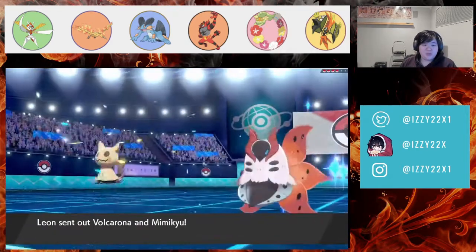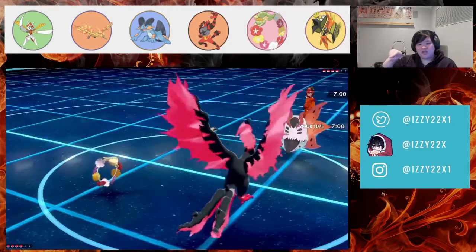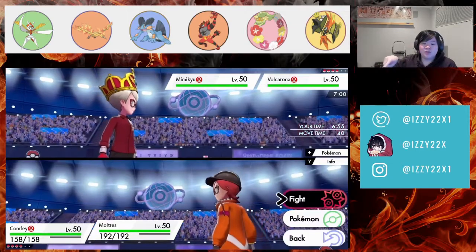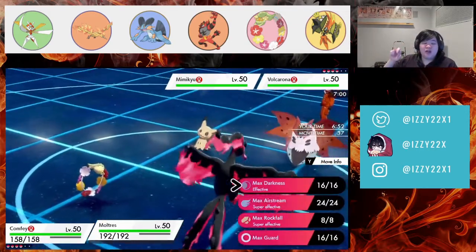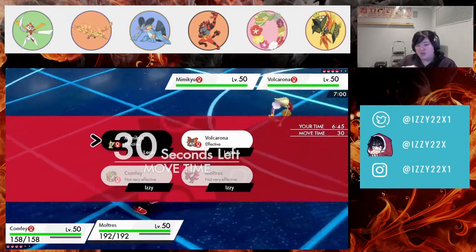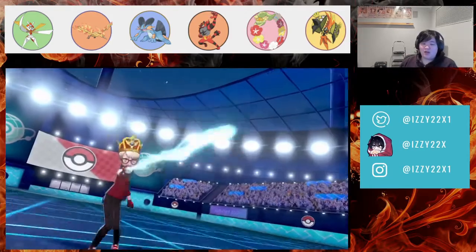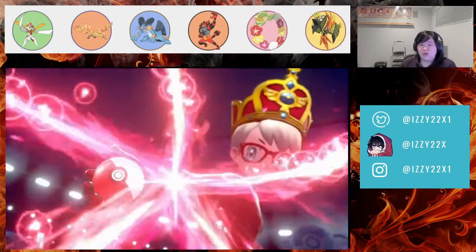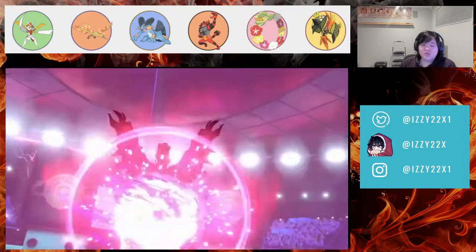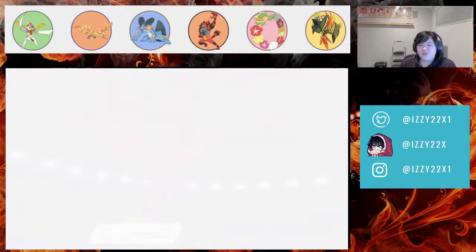They start Volcarona and Mimikyu. Usually I'd drain kiss Mimikyu with Fury, but that option's gone. We go for Draining Kiss on Mimikyu hoping for the KO. I dynamaxed here, which I don't fully agree with in hindsight — I should have gone for Volcarona instead of Mimikyu. That was a slight misplay allowing Trick Room to set up, though I can reverse Trick Room with Comfy.